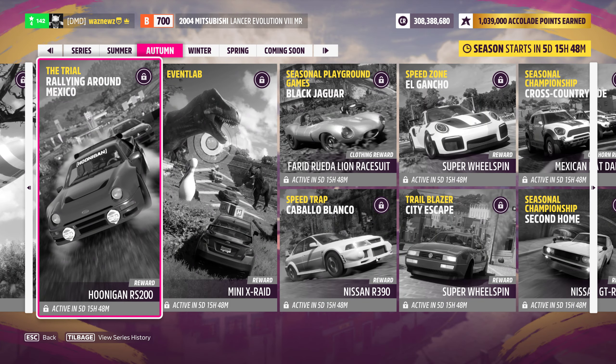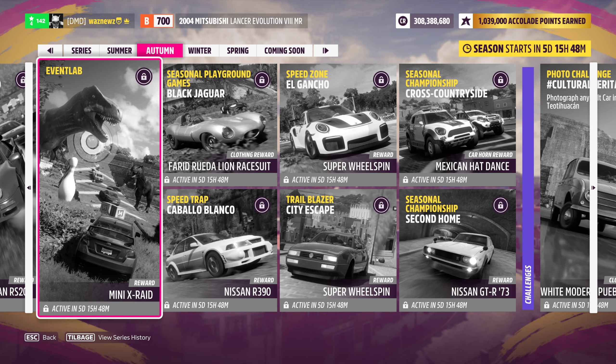We also have the Event Lab — it's called Baja California Stage and it is literally anything goes. You can bring in S2 cars, bring an S2 hypercar if you want. But given that the Mitsubishi is the paint competition car, I'm going to be using the trial car for this as well.